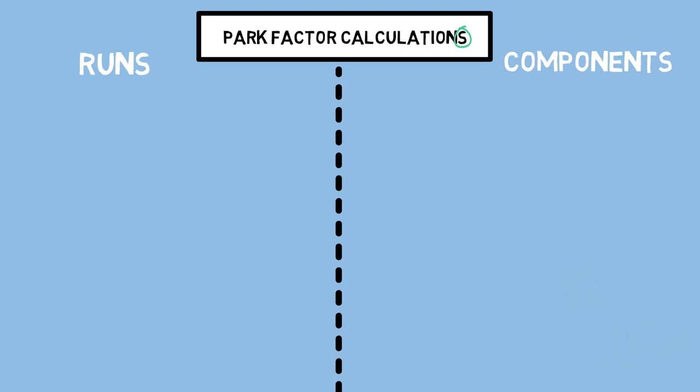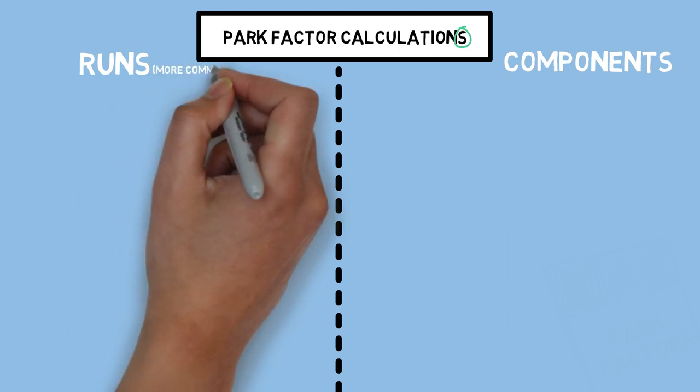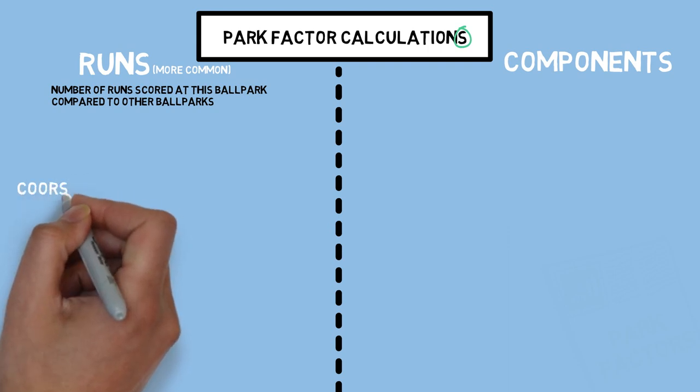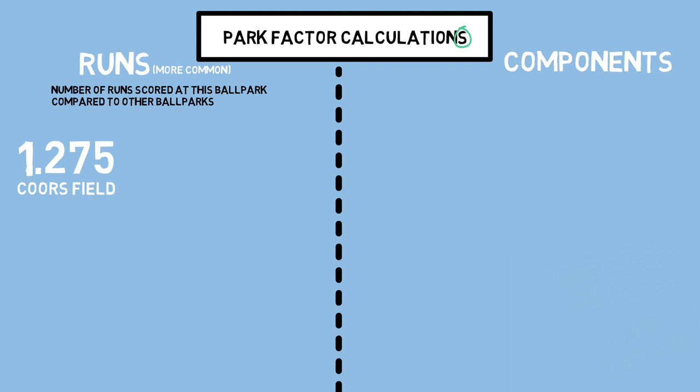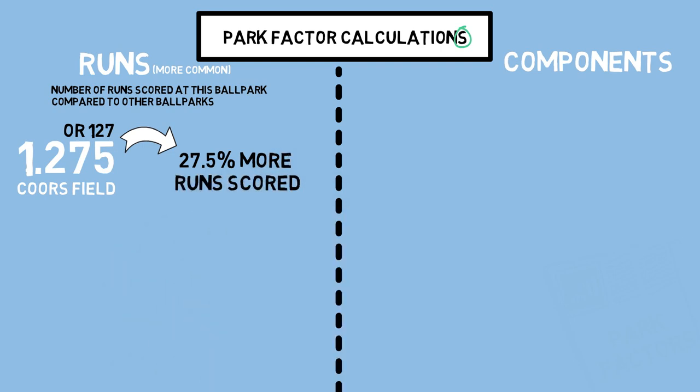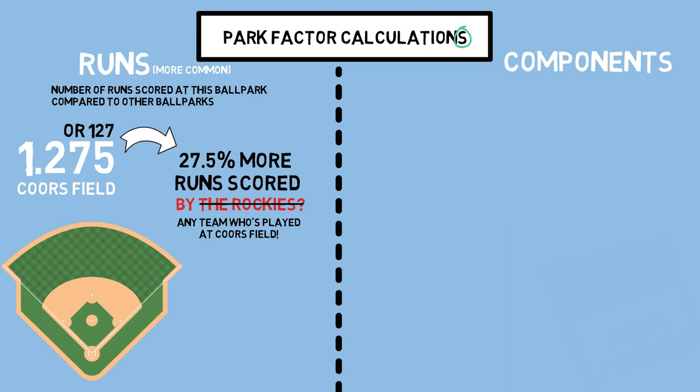Starting with runs — if you are already familiar with this topic, you are probably used to seeing park factor displayed as the number of runs a park can contribute to teams that play there. The idea is to find a single value that calculates the number of more or less runs scored in this ballpark by any teams that play there compared to other parks. For example, Coors Field may have a park factor run score of 1.275 this year, or displayed out of 100, that would be 127. A score of 1 or 100 is considered an average park, so 1.275 reads as 27.5% more runs scored at this park than average. This stat takes into account any organized game played at Coors Field, whether that's the home team or the visiting team. This way of breaking down park factors is best suited for ranking stadiums based on their favorability for hitters or pitchers, since it summarizes it in only one number.